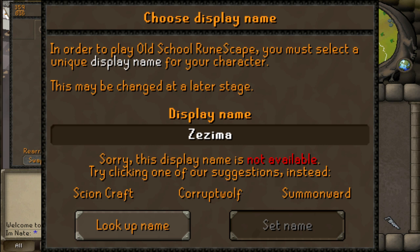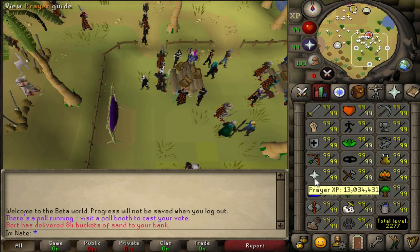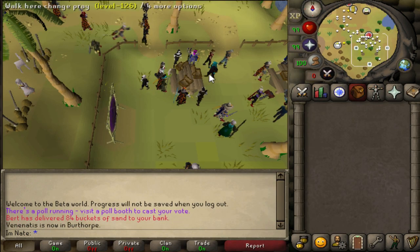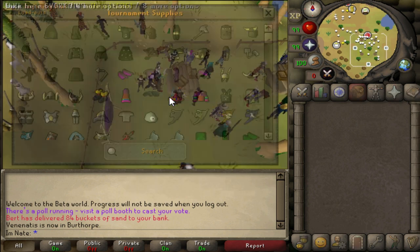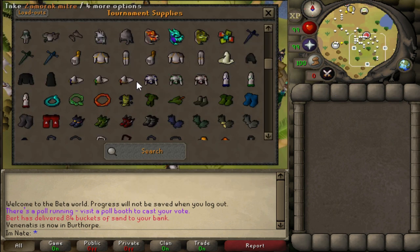The PvP championship is on the 24th of November and Jagex has opened up tournament worlds so you can practice up until they close them. The cool thing about these tournament worlds is you can set your stats to anything you want, and there's a chest where you can get pretty much almost any armor you would want in a PvP fight.